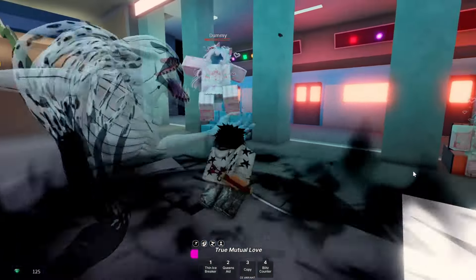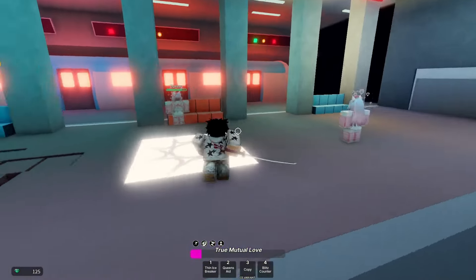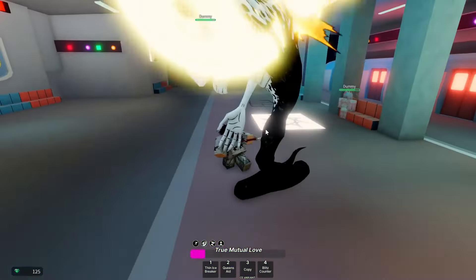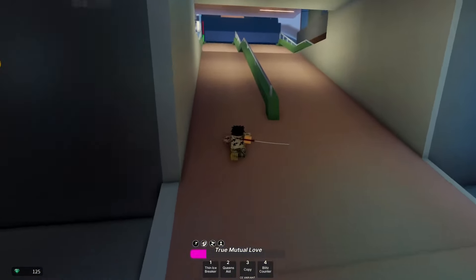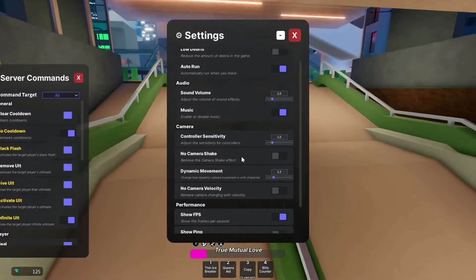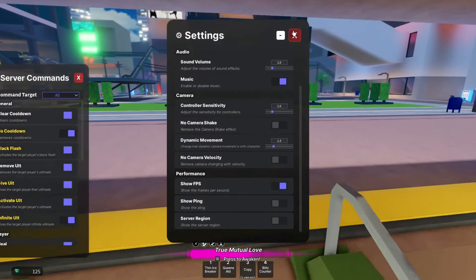Queen's Aid looks different as well - there's that move. And Copy, we've already seen that obviously - it copies one of their moves and puts it into your slot. And Blitz Counter, we have already seen that. Now the ultimate got some crazy changes, we're gonna go in and check that out.